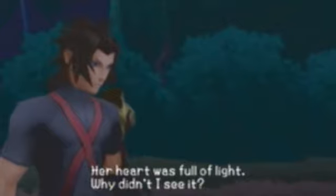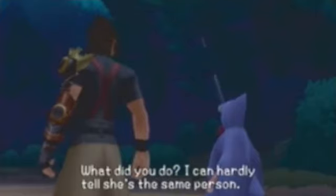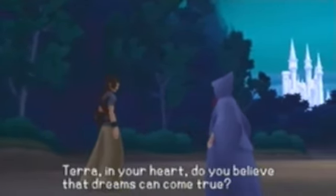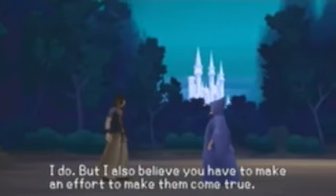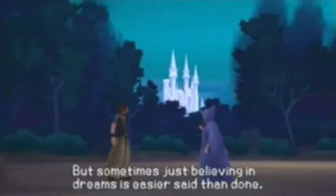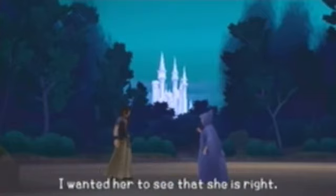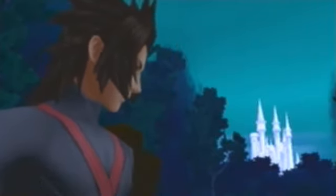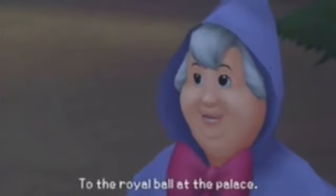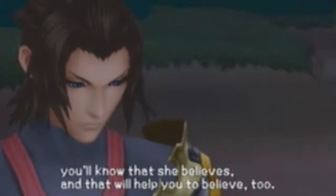Terra notices Cinderella's heart is full of light, and the Fairy Godmother says he was too busy with himself to see it. The Fairy Godmother explains that Cinderella believes her dreams can come true, and she wanted her to see she's right — that's what made her shine. Faith in her heart that anything is possible. When you see her dancing, you'll know she believes, and that will help you to believe too.